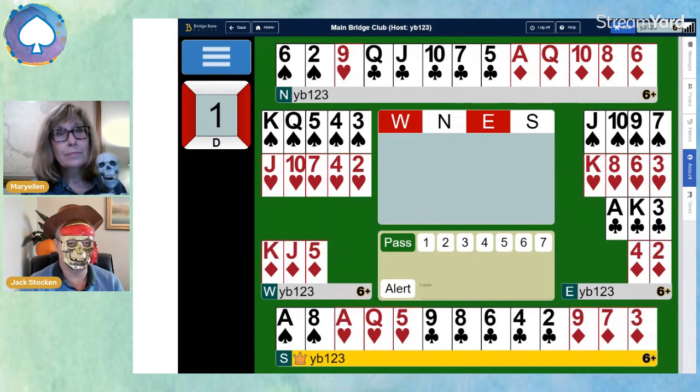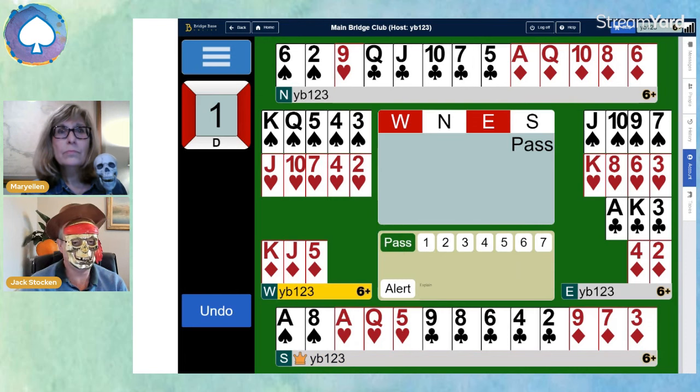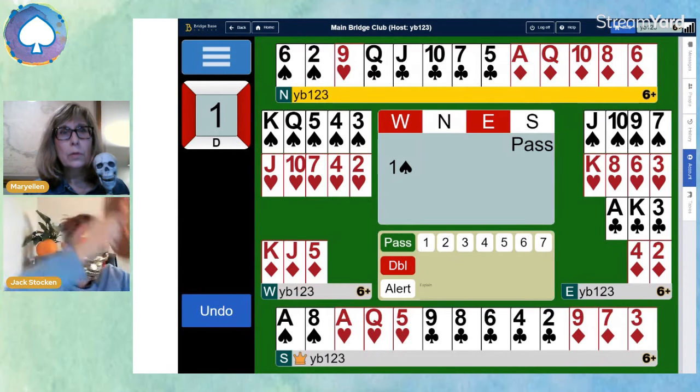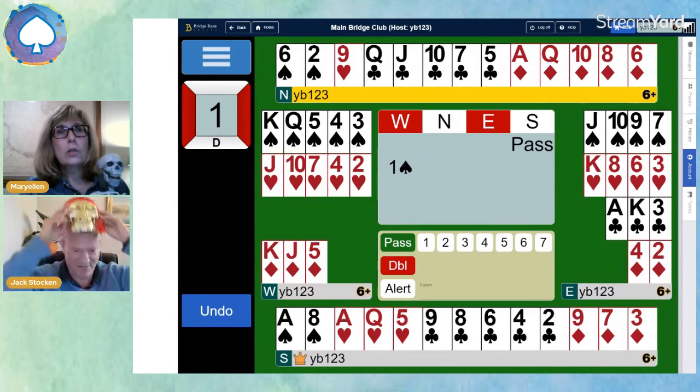South passes. West — would you bid one spade or one heart, Mariela, with that hand? I would probably bid one spade. Well done. So it's one spade — always high fives. I will take the mask off now because then they'll be able to hear me better — I need to breathe.